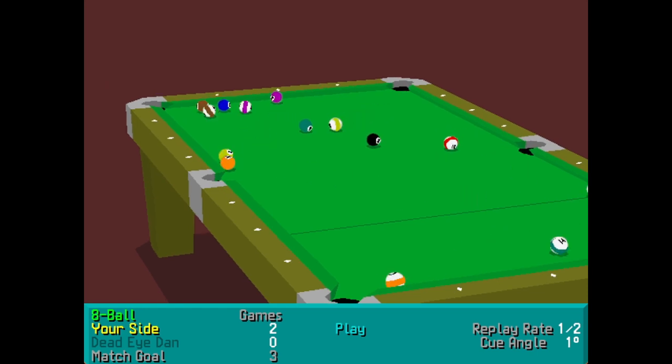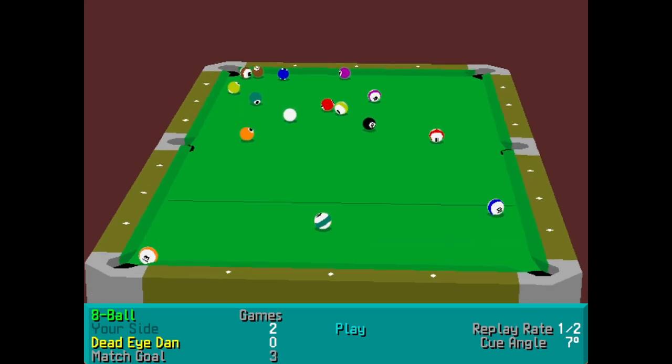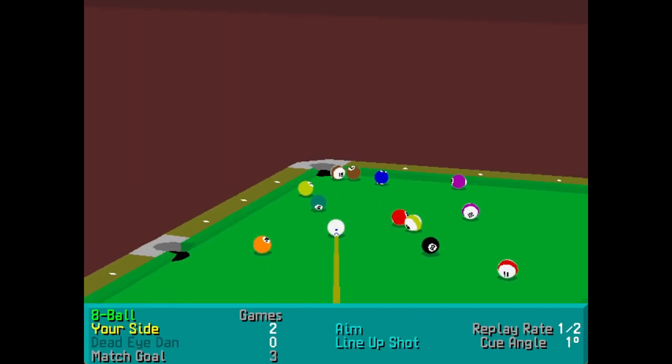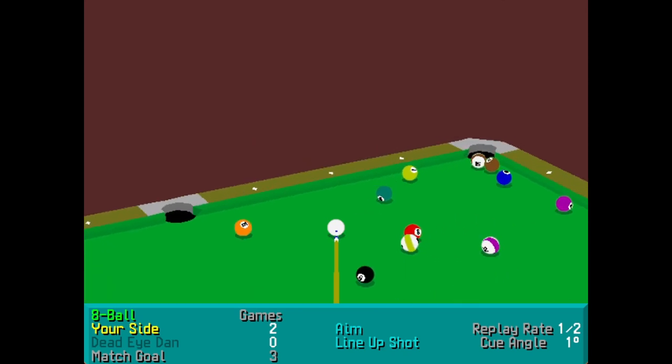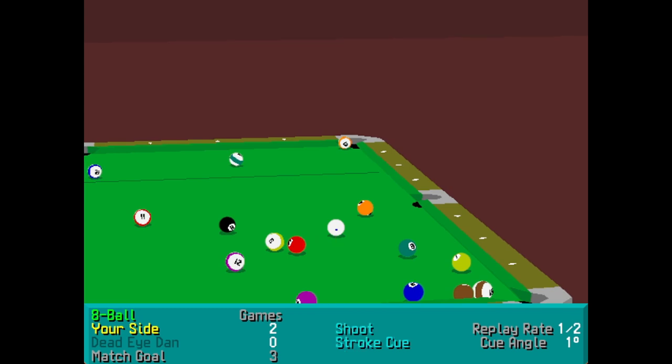Why is it the white goes in every time on the break? Every time. It doesn't matter how hard I hit it, how soft I hit it, what angle I use — 9 times out of 10 the white ball goes in. Stripes would be obvious to have there, wouldn't it really? Yeah, I think I'll stick with stripes.